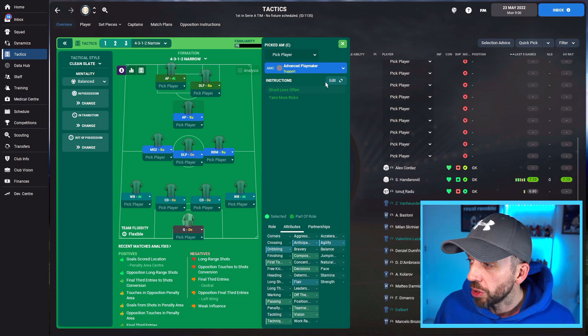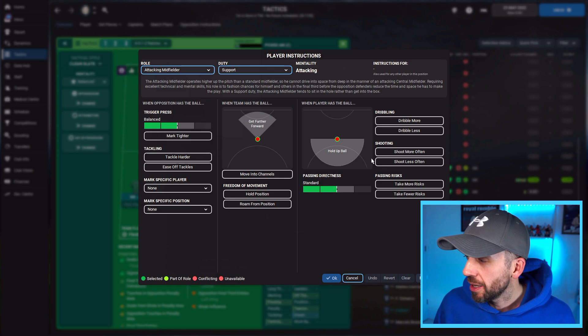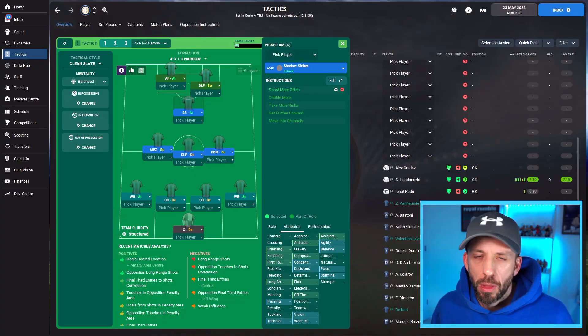Also, the attacking midfielder role is probably the biggest blank canvas in this position — no default player instructions, so you can mold him to do exactly what you want. If he's a killer at shooting, get him shooting more often because in that number 10 position you're going to get quite a lot of opportunities to shoot. A player that can comfortably fill a couple of different roles here would be absolutely ideal — you can adapt depending on the game flow.